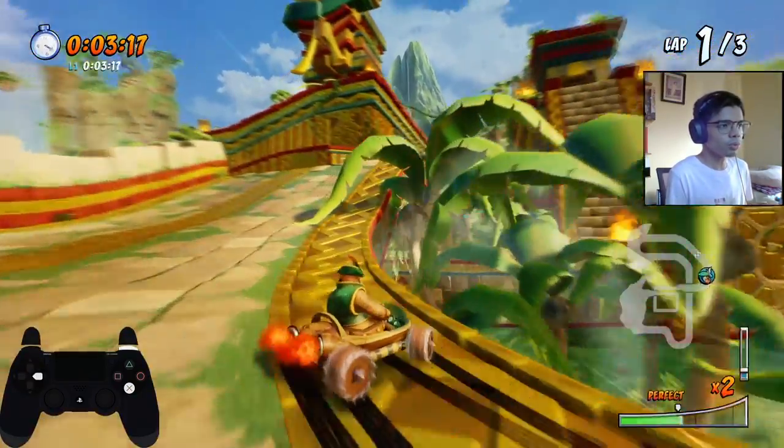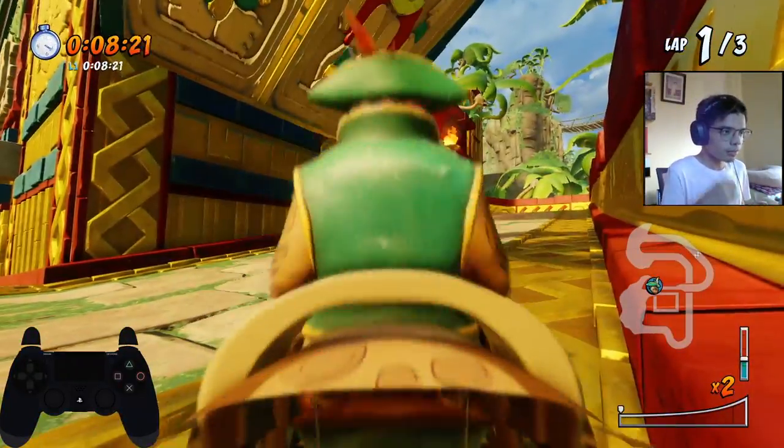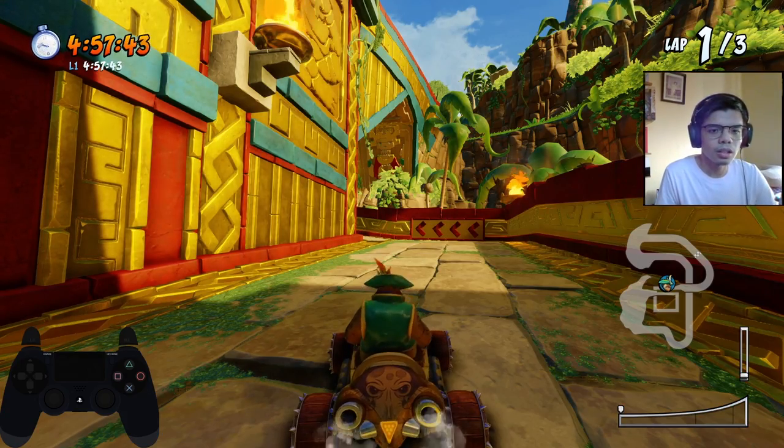One, two, three — jump a bit early so you can get more power sides — one, two. Okay, clear.